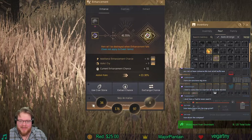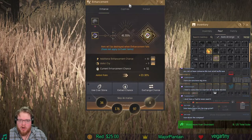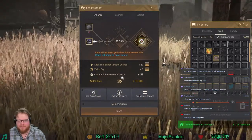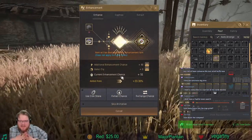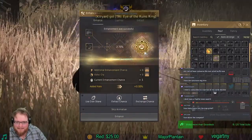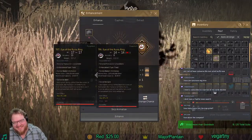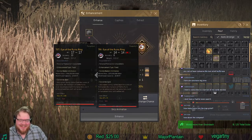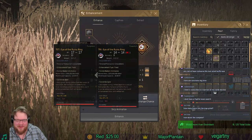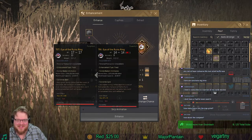Without further ado, quick click, quick prayer, hope for the best — look at the best version of the Black Spirit and then we just go. Please, luck be on my side, please no dust. Let's go dude!